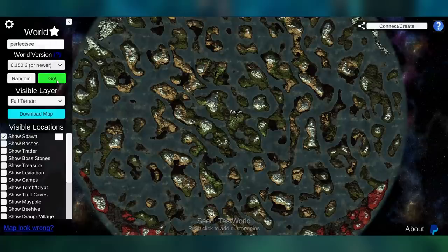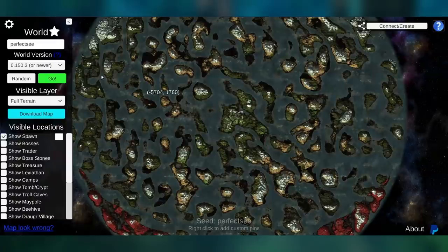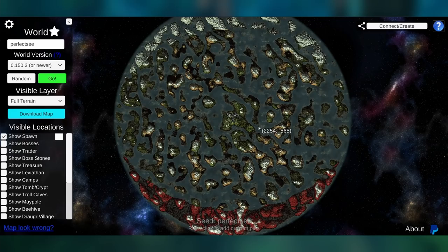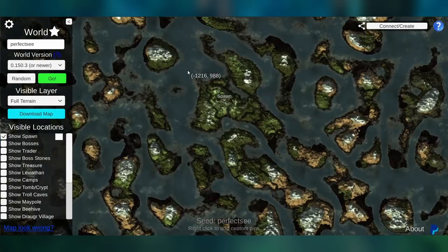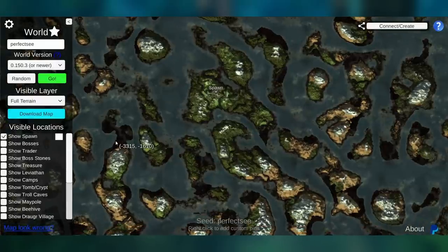You have to wait patiently for a minute for it to load, and here we go. This is what 'perfect c' would look like if we made this our seed. We can zoom out, we can zoom in, and take a look at all the different land masses around here.